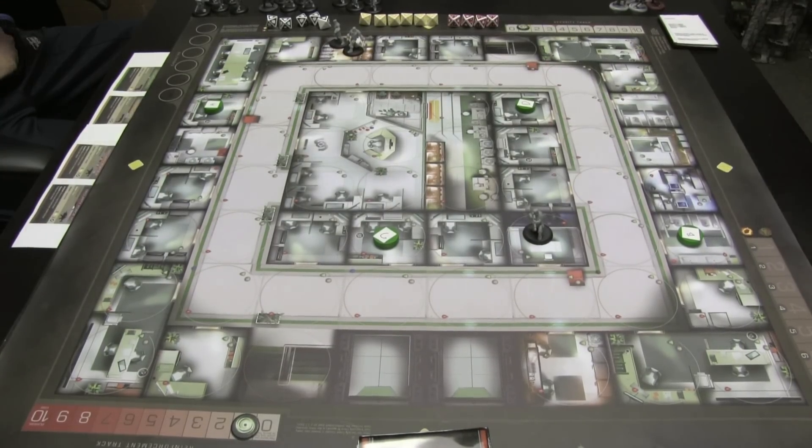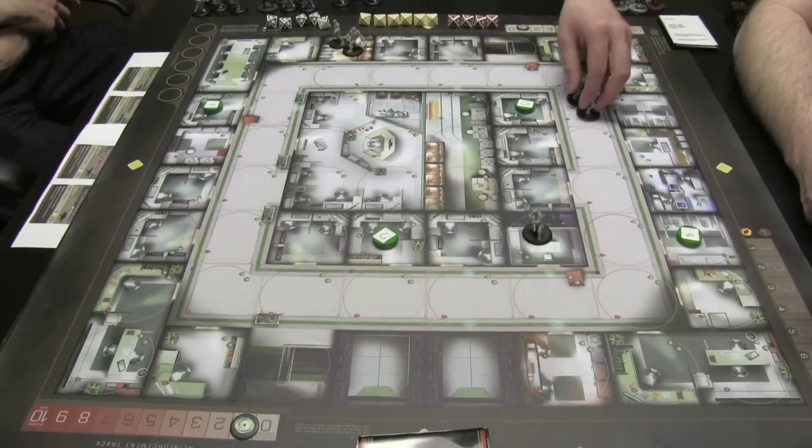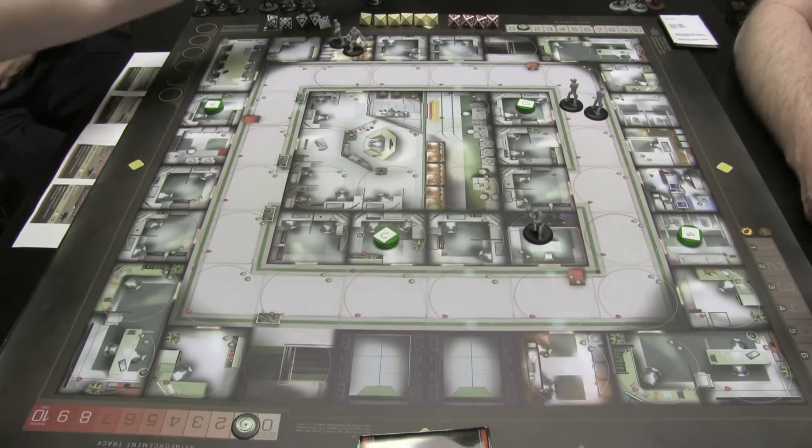Now we can have a buy phase. Buy phase, security level one — we can buy two security force ones or one security force two. I always go for the ones. I know, because you hate the shoddies. I hate the shoddies. I'm going to buy two security force level ones also.